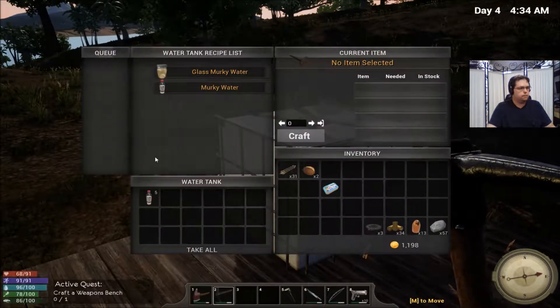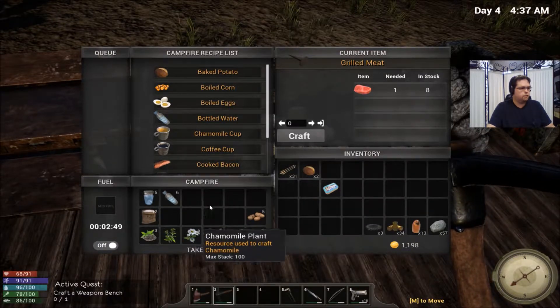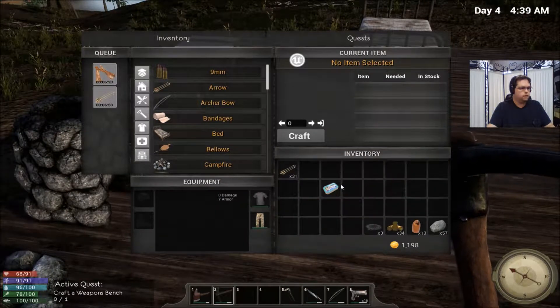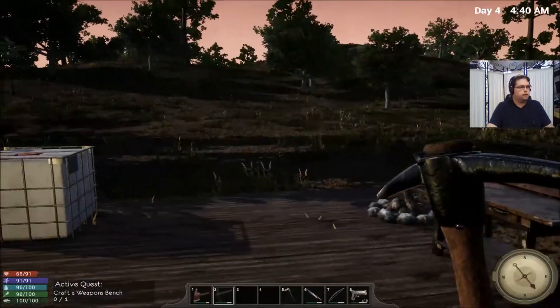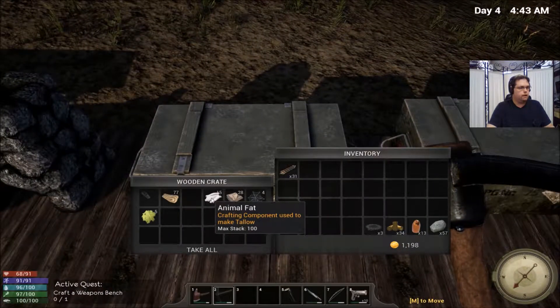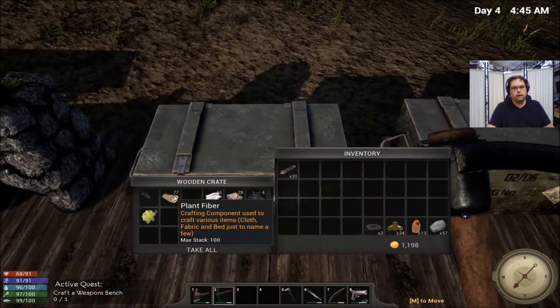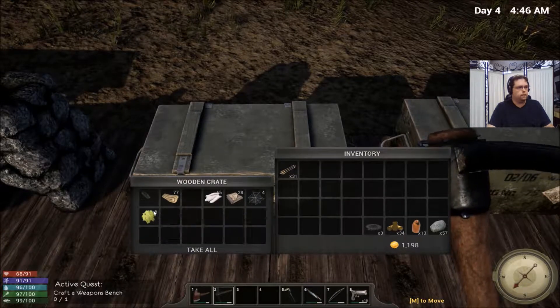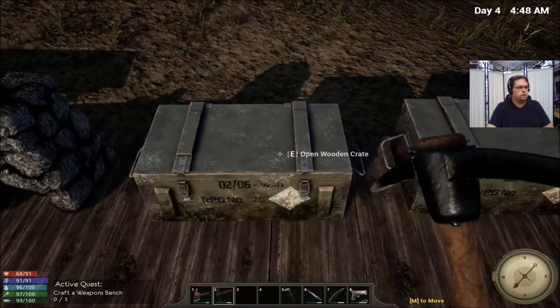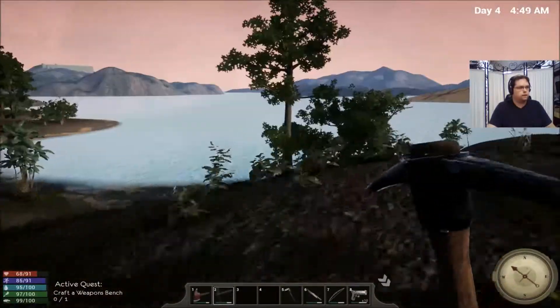We got the water tank. I made some murky water, made some glass jars earlier overnight and turned those into good water so we can drink those. I did make a couple more things of food to top us off before we head out. Unfortunately I do not have the medical herbs needed for bandages, so I'm running into a bit of a problem. I haven't figured out how to make tallow yet — it's probably the better cooking station, which I don't have yet.